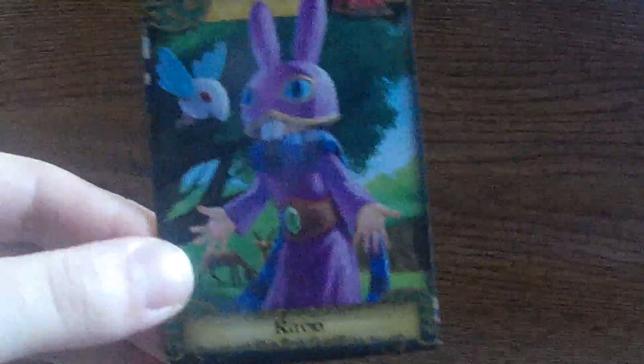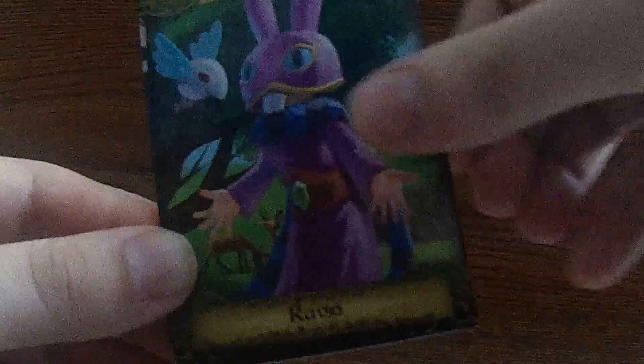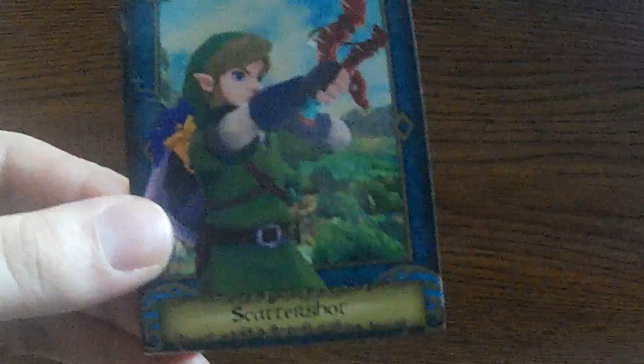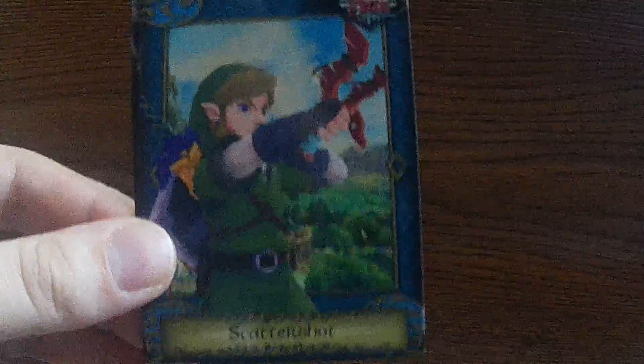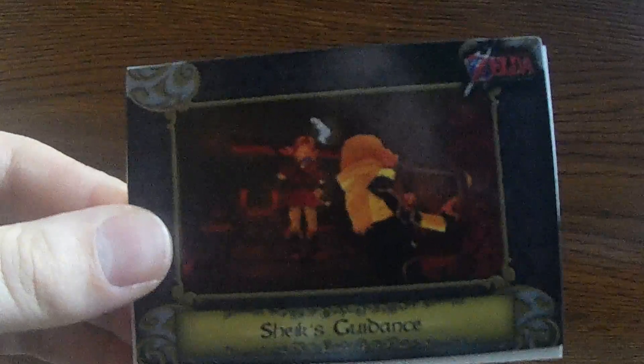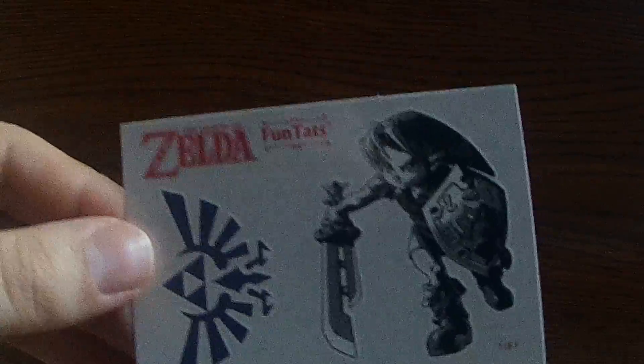We'll start off here with Ravio. We have Skull Kid. Irene. Scattershot. Shadow Link. We have Sheik's Guidance. And we have the tattoo end off here, number seven of nine. We're going to the next pack here.